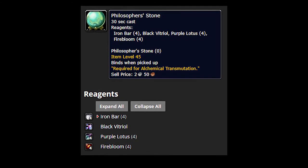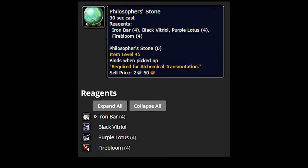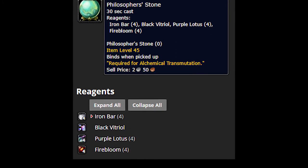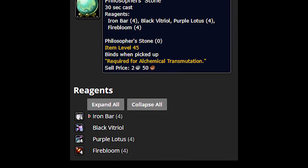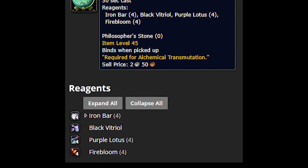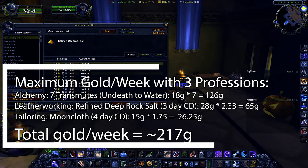With Alchemy, all of this is done by having an item called a Philosopher's Stone. Once you do any of these transmutes, it puts your Philosopher's Stone on cooldown for that same amount of time. For example, if you do the transmute from Undeath to Water, that puts it on cooldown for 24 hours. If you do the Arcanite Bar transmute, that puts it on cooldown for 48 hours. In the future, if you do the Heart of Fire to Elemental Fire transmute, that puts it on cooldown for just 10 minutes. So it very much depends on which transmute is most profitable for you. If you just want an alt that can make a bunch of money basically once a day — log on, make 18 or 20 gold, log back off — then Alchemy is definitely the best profession to stick on an alt, and it can basically fund your raid consumables every week by doing next to nothing.